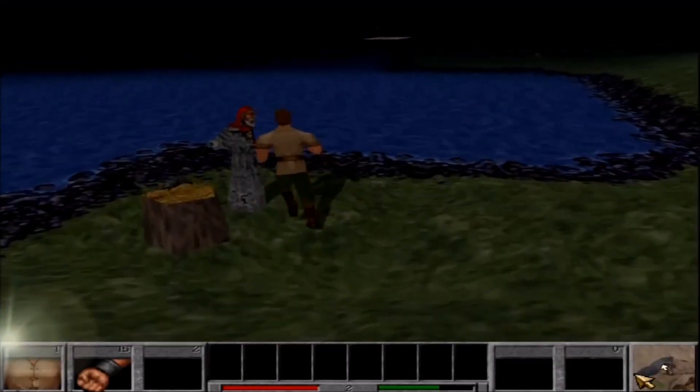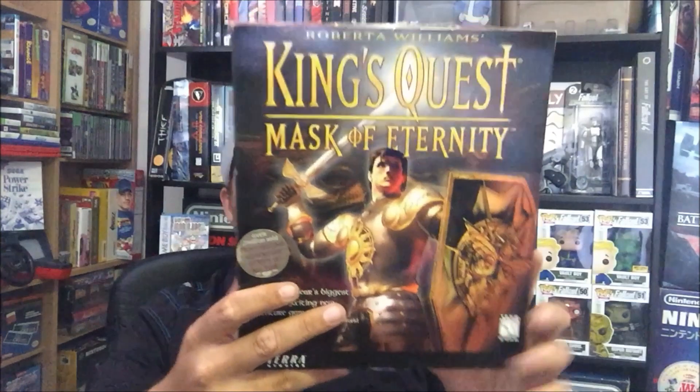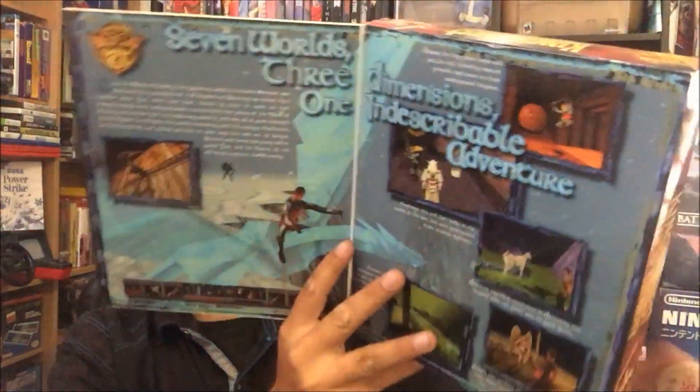I also got King's Quest: Mask of Eternity — it says over 7 million sold. This is made by Sierra Studios and I'm a big fan of Sierra games. There's some close-up third-person view — this looks like a game I wouldn't mind popping in and enjoying, maybe doing some live gameplay. I grew up playing the original Sim City games, the original Doom, Doom 2, Final Doom, Heretic, Wolfenstein 3D, Quake — the games that pioneered first-person shooting — and strategy games like Empire. This is cool for a buck.